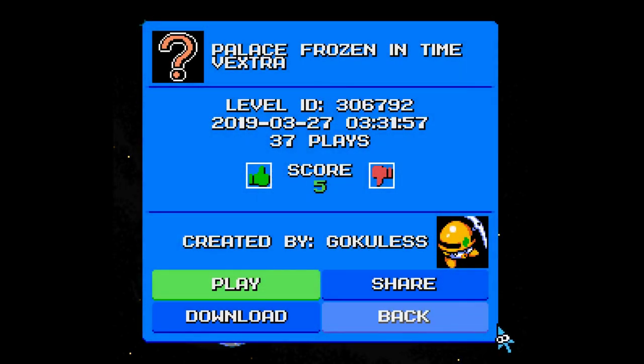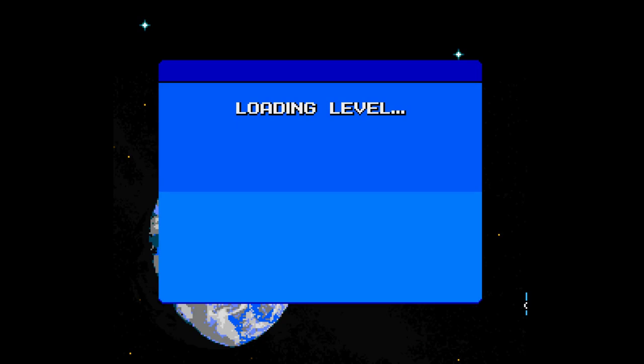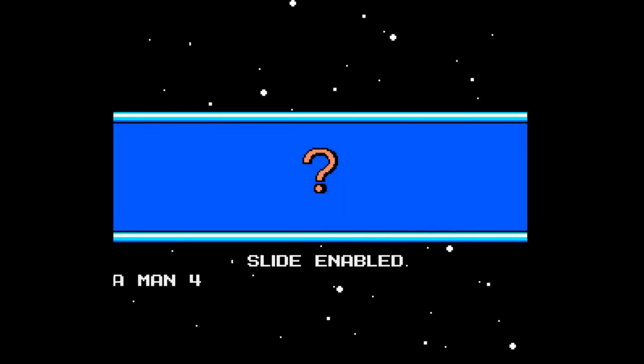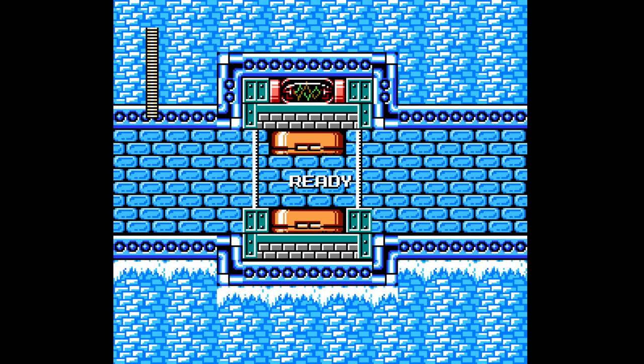Alright, here we are with more Megaman Maker today. We will be playing through Palace Frozen in Time, Vextra, created by Gokulus, with 37 plays and a score of positive 5. I already booted up the stage but decided to redo it — I did not get very far in, so don't worry. I picked up the flame sword and basically decided to restart because the commentary came out very weird.